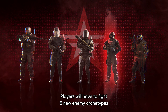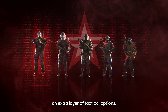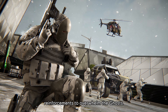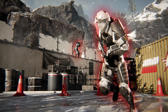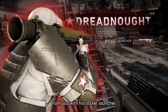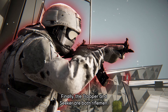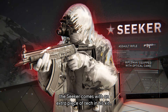Players will have to fight five enemy archetypes with new gameplay mechanics, bringing an extra layer of tactical options. The Tactician is a Caller — he'll try to stay alive and call numerous reinforcements to overwhelm the Ghosts. The Oppressor and Dreadnought both carry extra armor: while the Oppressor is a Rusher that will come at you with his SMG, the Dreadnought will stay further away with his Rocket Launcher. Finally, the Trooper and Seeker are both riflemen — while the Trooper is a Standard Soldier, the Seeker comes with an extra piece of tech in his kit.